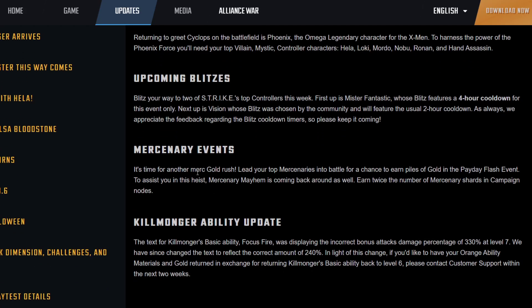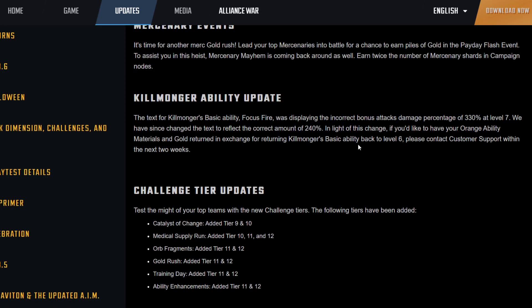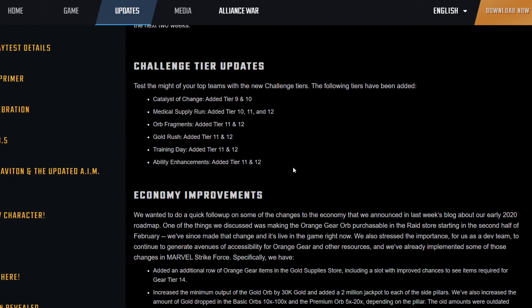Mercenary events are bringing back Gold Rush. There's also a Killmonger ability update — basically the text was wrong. His ability said it did 330 damage at level seven but it's actually 240 damage, so it's always been reflecting the correct amount. If you regret upgrading it and want those orange mats back, contact customer support within the next two weeks and they'll revert it from level seven to level six and refund those ability mats.